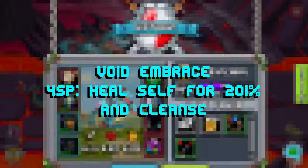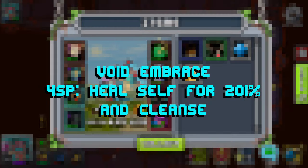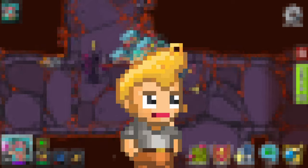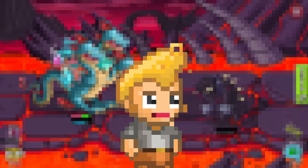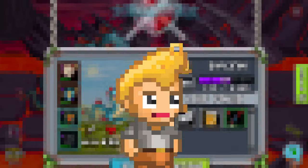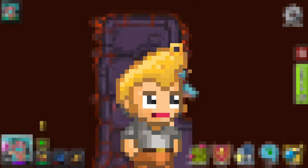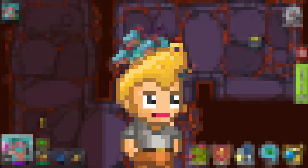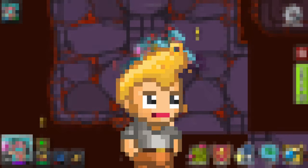Let's go ahead and check out Void Embrace, which is their fifth and final move. It's going to be a 4 SP heal self for 201% and cleanse. Yes, it's a 4 SP heal self, but it is also a cleanse. A cleanse is very, very viable, and you can just keep spamming Obsidian Fury to get your SP as your turns pass without hitting anything. You'll be furying yourself and eventually get to Void Embrace. It's not going to be the easiest move to use, but when you get to use it, it could really help you out. You're also going to be getting a lot of sustainability from other sources, like your 0 SP, brains or pets proccing onto them, or even their own brain if they have a defensive brain.